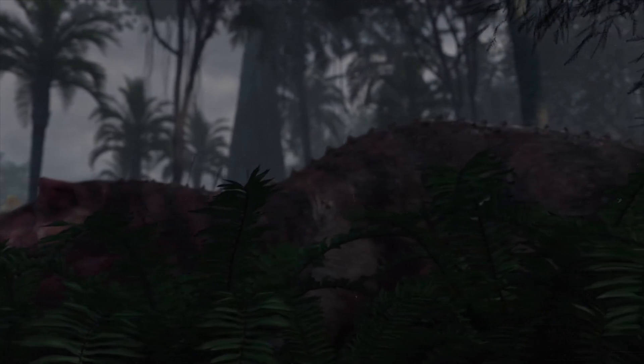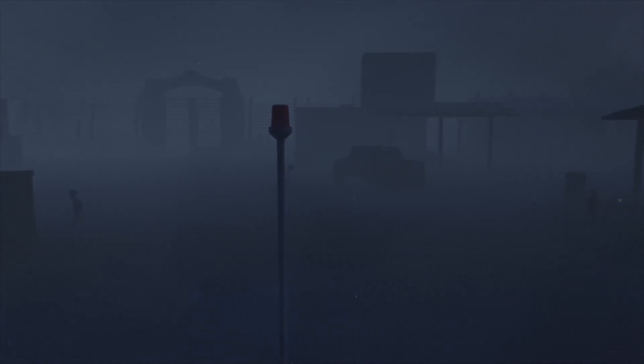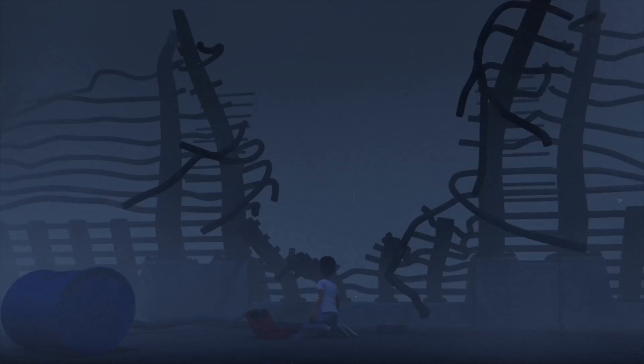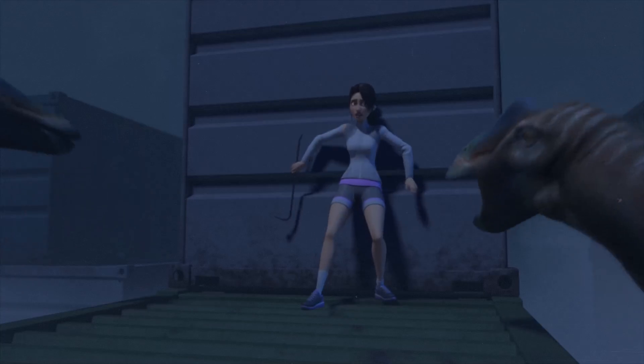Meanwhile, something new and deadly lurks in the jungles of Isla Nublar. Back at the north dock, the fog begins to roll in and mysterious grunts, sounds and wails can be heard throughout the mist, before an angry pack of aranosaurs attacks the campers, forcing them to retreat back to the boat.